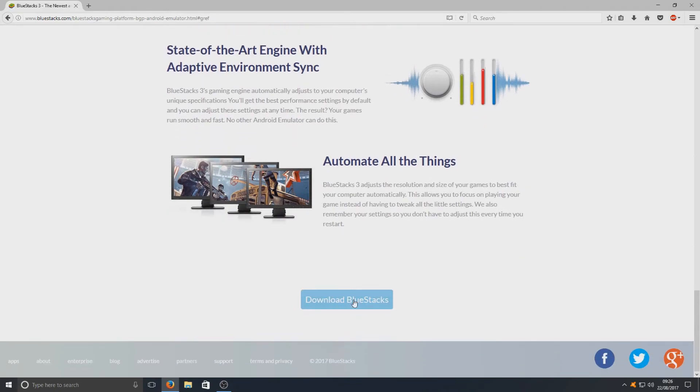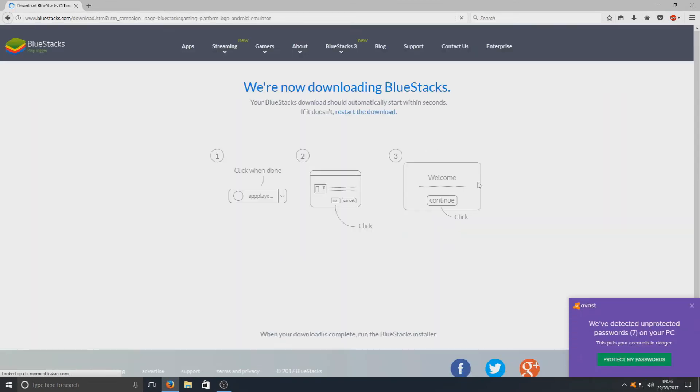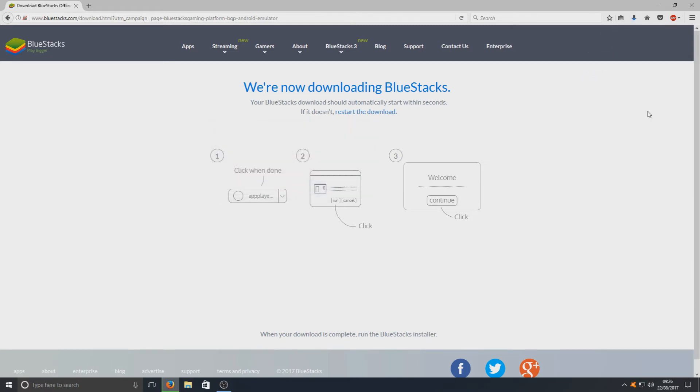Let's now click on the Download BlueStacks option. You can click it at the bottom or if we scroll back to the top you can click Download BlueStacks. Once you've clicked on that you need to save the file and it will begin to download. Once that has finished downloading you can click on the downloaded file and open up the setup file.